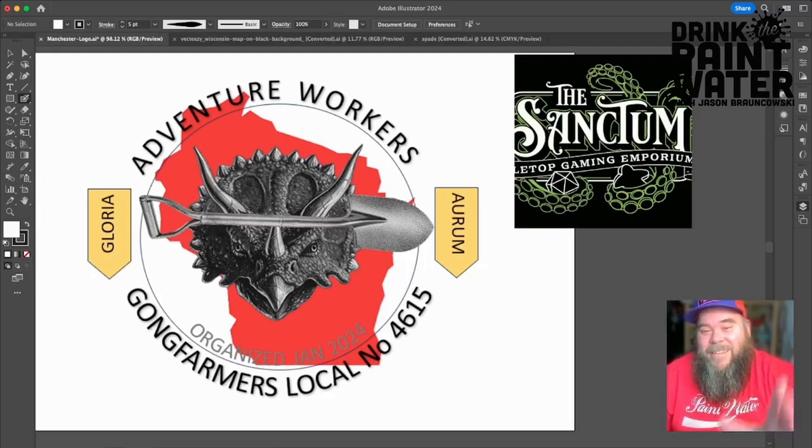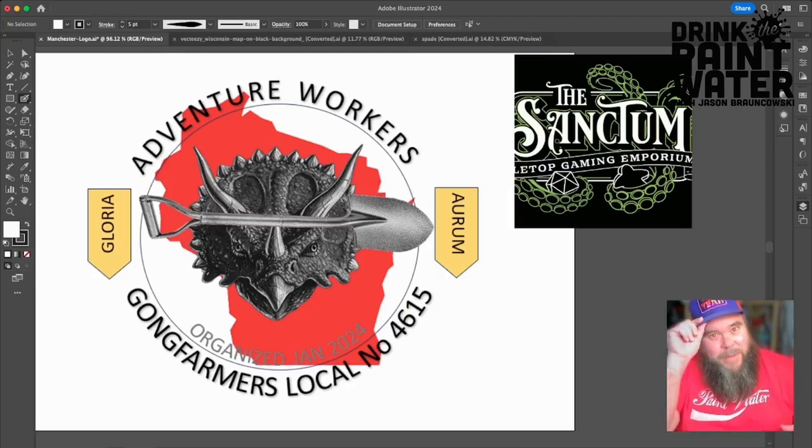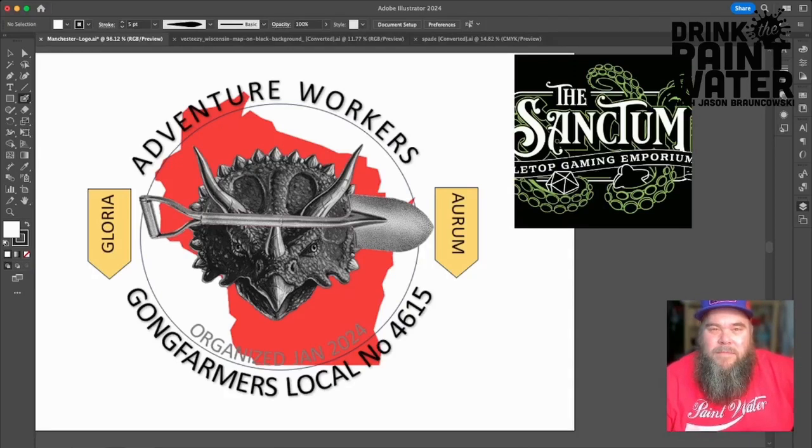And then this Sanctum logo over to the right is a local gaming store that is very important to Mark and his group. He wanted to incorporate the tentacliness of that logo as just an homage — a little tip of the hat — to his local gaming brick-and-mortar store.